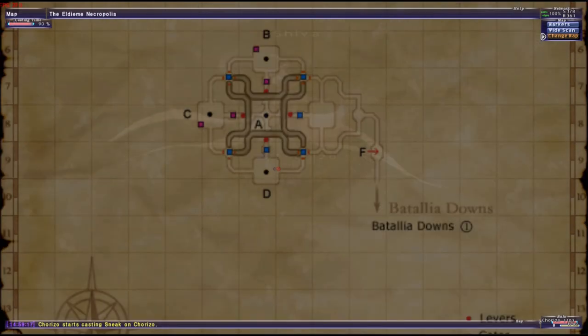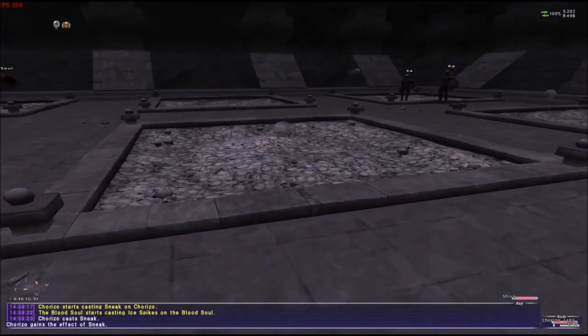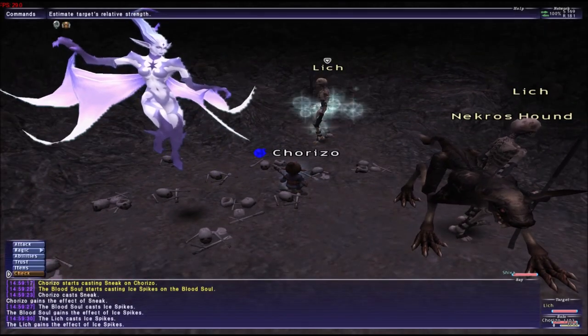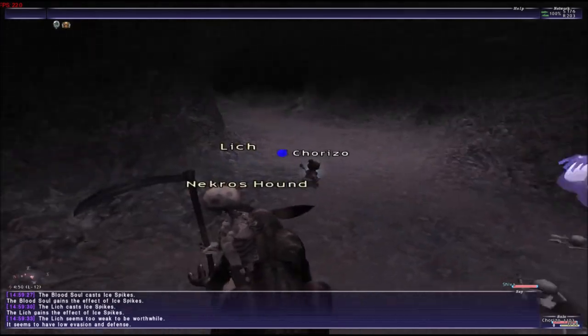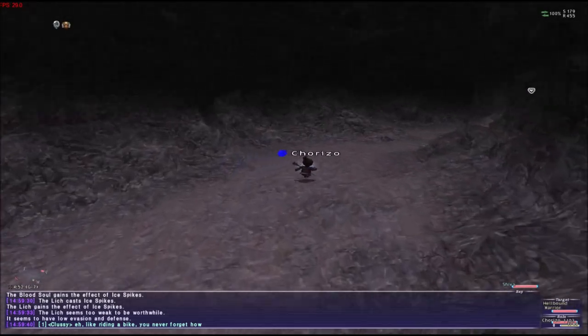Now we're going to go to Battalion Downs. Battalion Downs is on the top. We're going to come to this circle — you have to watch the video again so you can see the location of Battalion Downs and the location to come in here. It's pretty quick, so you have to pause the video and see what I drop.